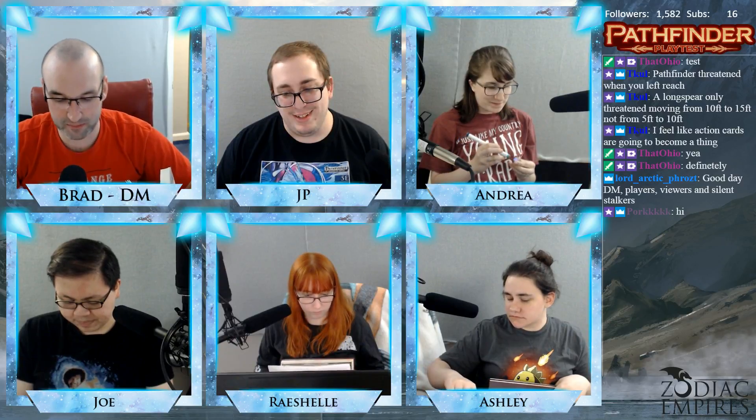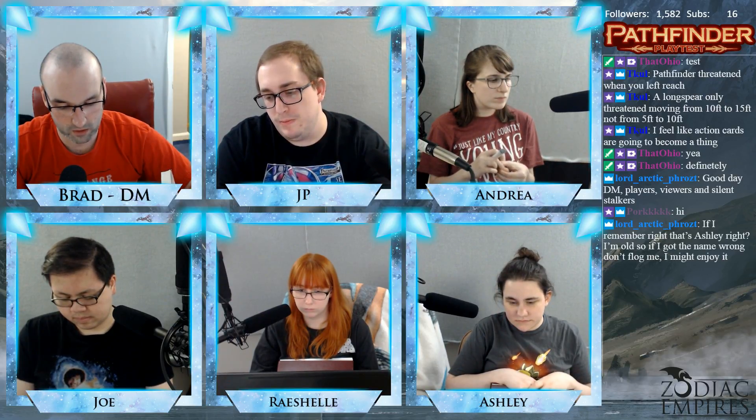Assist: requirements — an enemy is within your melee reach and within the reach of one or more of your allies. Choose one enemy you're adjacent to and one ally adjacent to that enemy. Then attempt a melee attack against the enemy's AC. The creature takes no damage if you succeed. Instead, you either impose a negative 2 circumstance penalty to the creature's attack rolls, or grant your chosen ally a plus 2 circumstance bonus to attack rolls against that enemy.